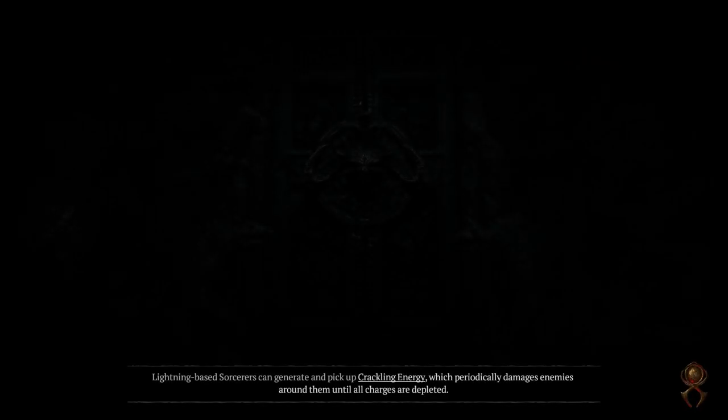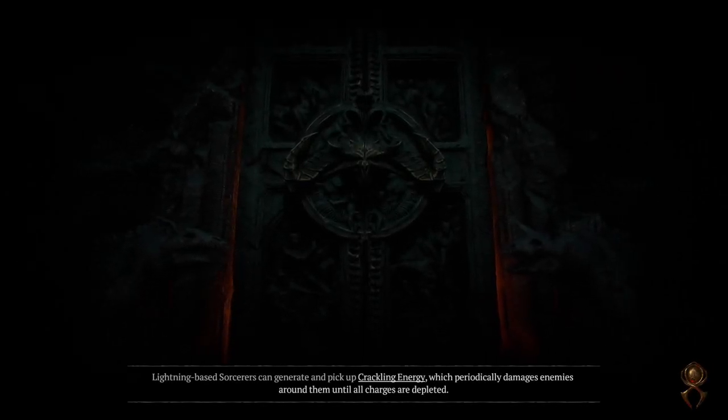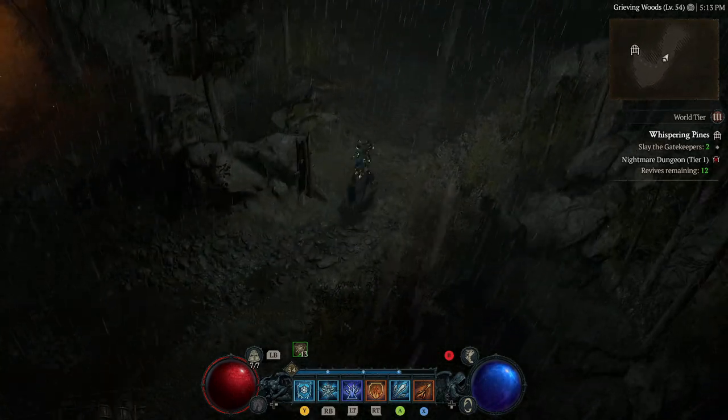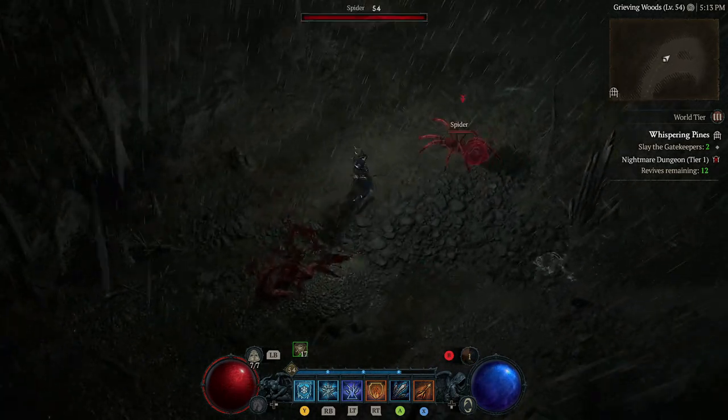That will be a tier 1 sigil. Dungeons go from tier 1 to tier 100 and scale in difficulty from 1 to 100. Nightmare dungeons take place in the same locations as regular dungeons, but they increase in difficulty based on the tier assigned to that specific sigil.